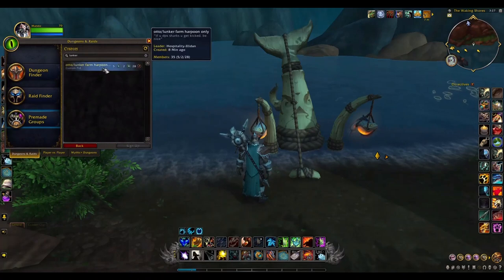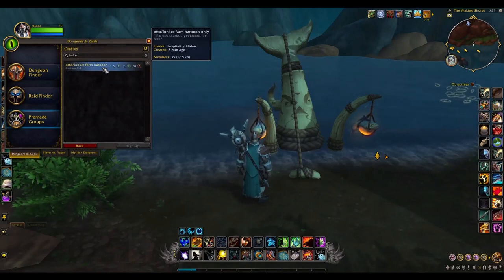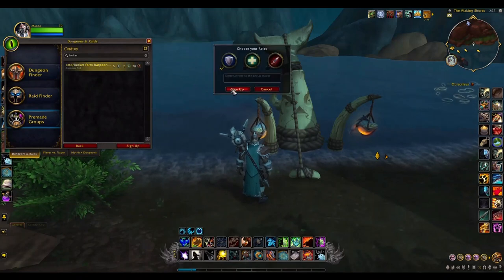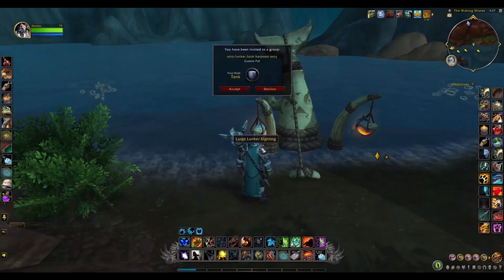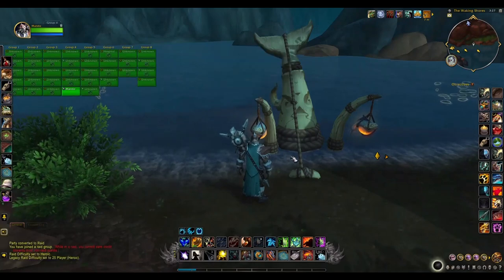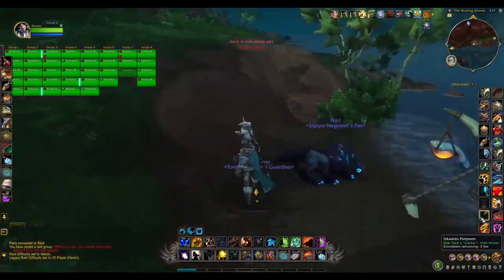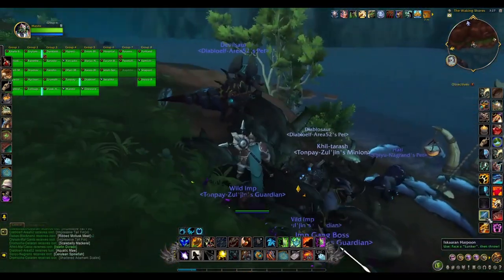We're going to search for a group — we have one. They require a harpoon. Now if you don't have a harpoon, you can go to Escara and search for three parts, turn them in and they'll craft you a harpoon there, or you can buy harpoons on the auction house.